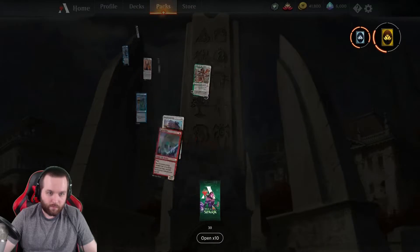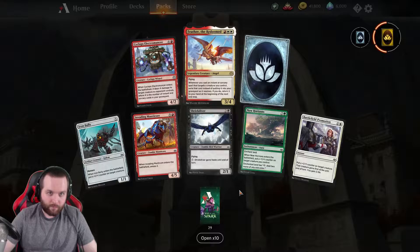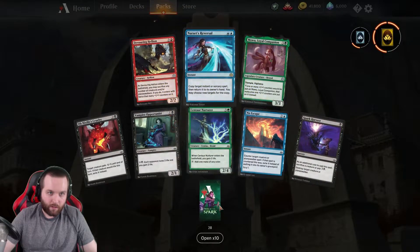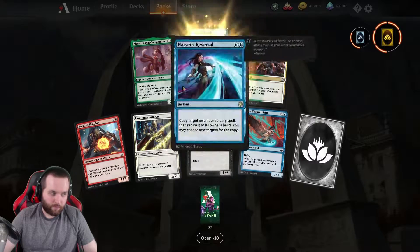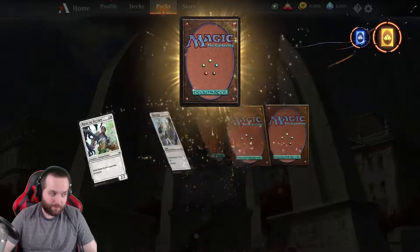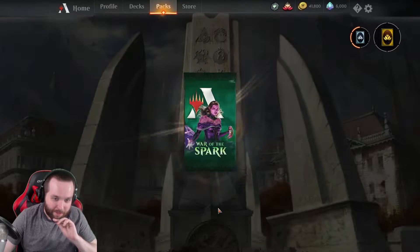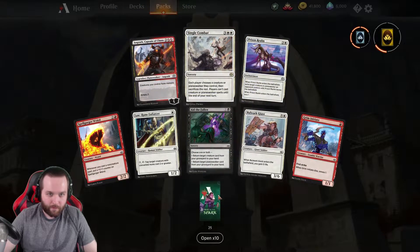Ignite the Beacon. Feather the Redeemed — there's two of those now, not bad. Set's Reverse — another one, another Set's Reverse. Silence Submer — what a freaking weird name, I haven't even seen that card yet. Single Combat — that's pretty cool.